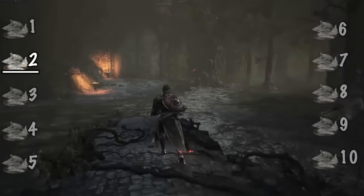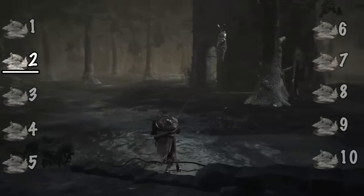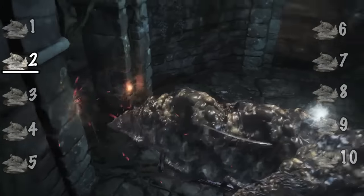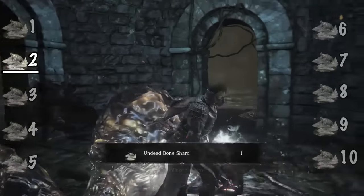In Farron Keep, near the Keep Ruins Bonfire, you'll find an open building swarming with slugs and a body. Defeat all of the slugs, and you'll find an Undead Bone Shard on the body.